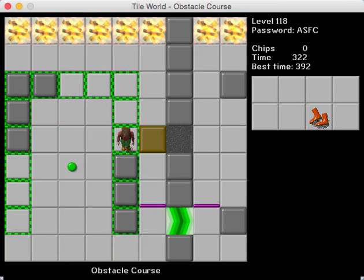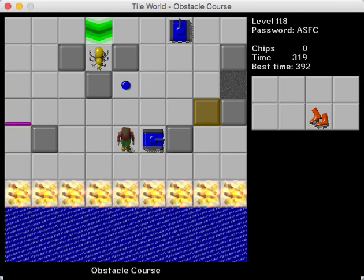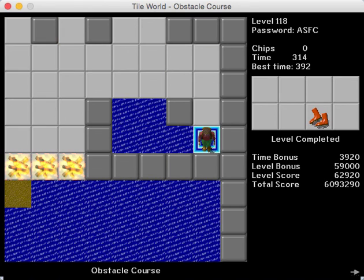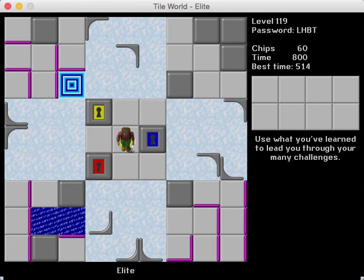By the way, Tyler Sontag informed me that his level that was renamed to Jumble — the first Jumble in the set — wasn't originally titled 'Nuts and Bolts.' That was a title he gave it after CCLP3 was released. It was actually originally titled 'Obstacle Course,' but we decided to use that title for this level since it actually looked more like an obstacle course. Anyway, I'm going to pick up with this level next time and end the video here because I don't want to strain my voice anymore. Hopefully tomorrow I'll feel better. I'll catch you guys next time — thanks for watching and I'll catch you on the flip side.